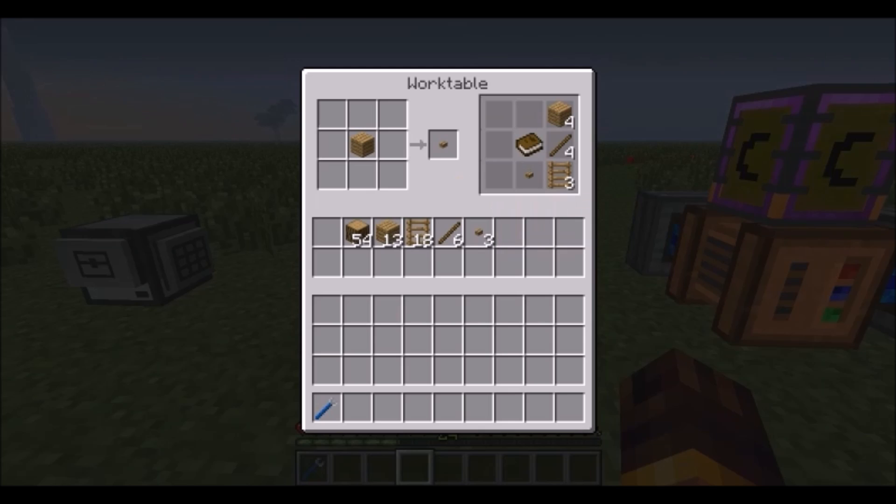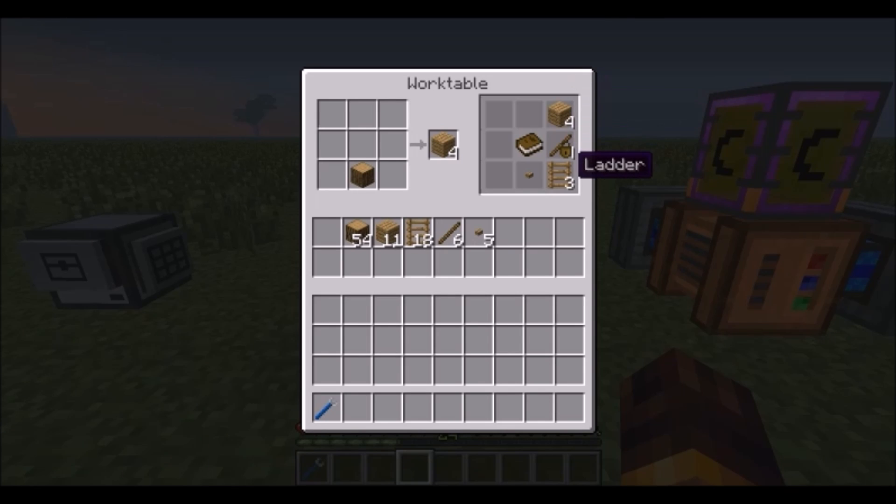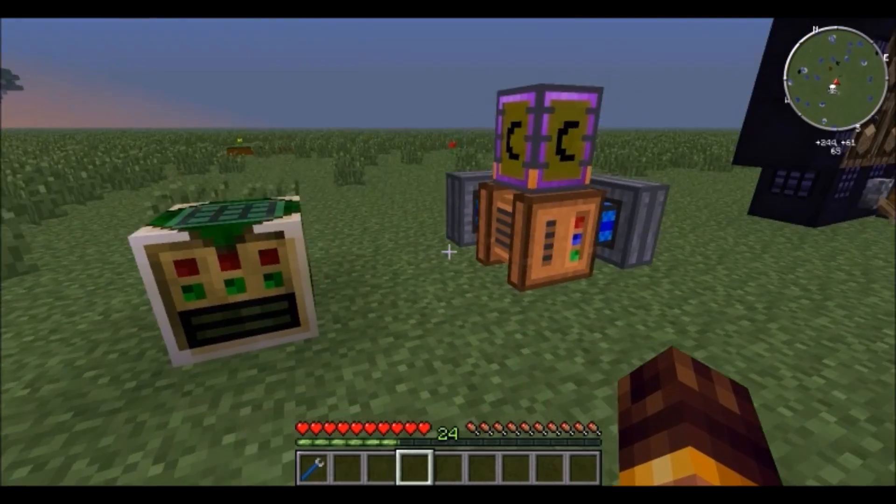Once you craft things they'll appear in recipe memory and you can use them in the future — it only holds eight recipes. I'm not really sure how to delete things from here; you might have to break the block, though you can also lock recipes.